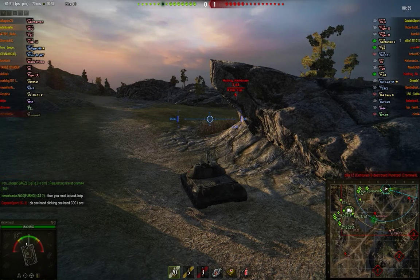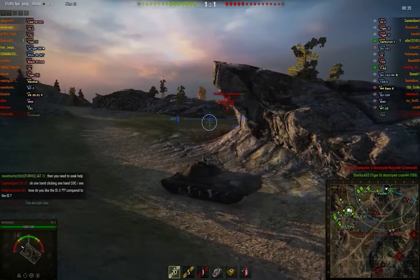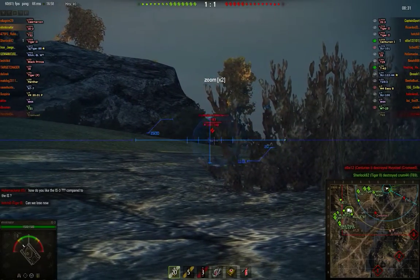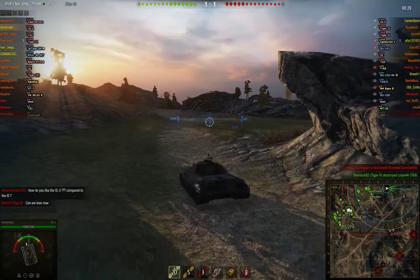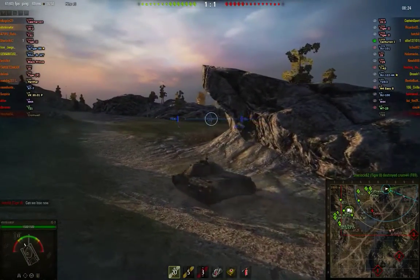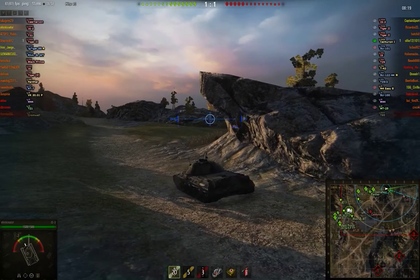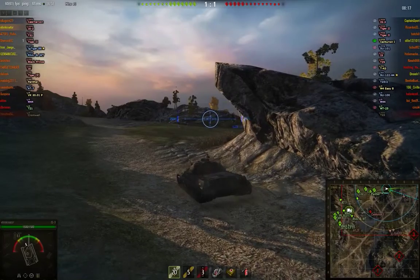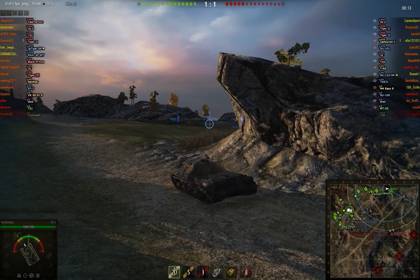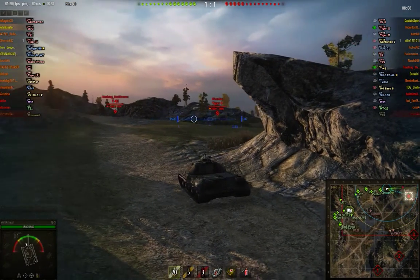I'm sitting in an IS-3, we're on defense, in a nice position protected by an overhang from artillery. Not quite a hull-down position, which is what this tank really needs because it has a strong turret. The front — everybody makes a big deal out of it because it's got the pike nose with all those angles, but it's really thin. Anything tier 8 or above can pretty much penetrate it easily. Lower tiers will bounce, but most anybody else can penetrate it without a problem.